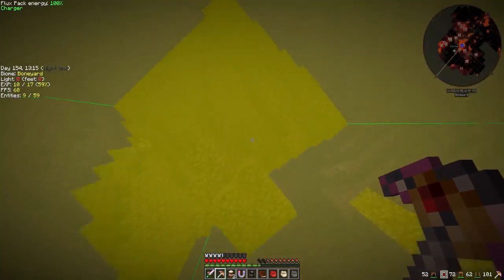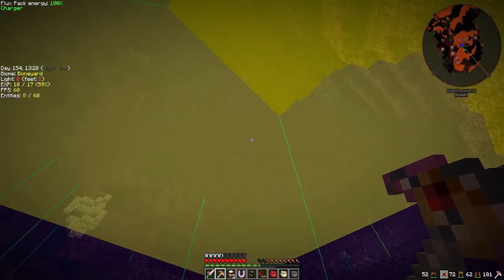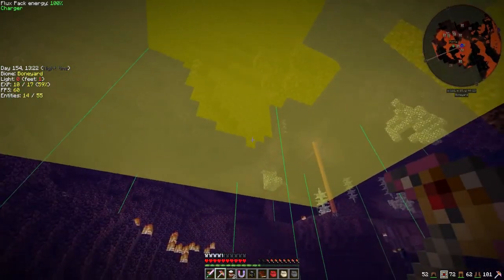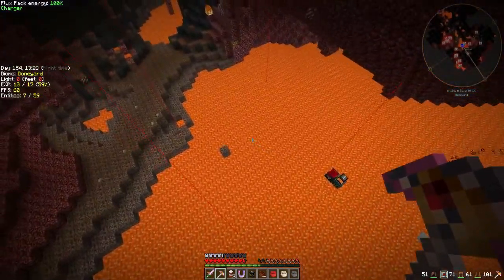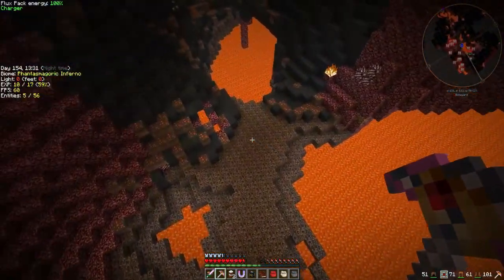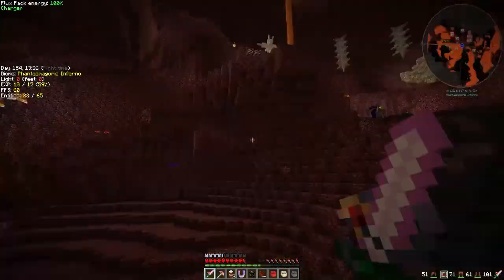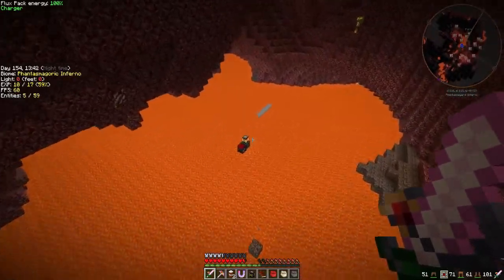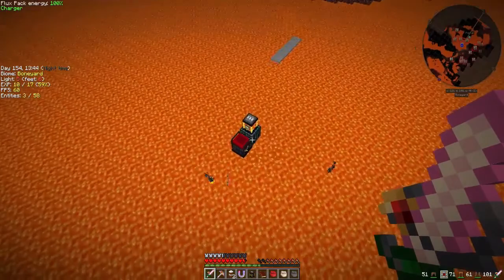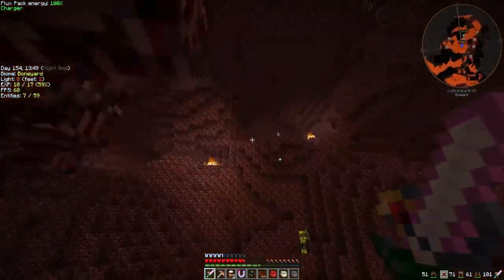F9 — there we go. See, I'm keeping this chunk loaded — actually the quarry is keeping a three by three area loaded, which isn't the worst. Oh my god, I'm going to die — I'm in trouble! Well, burnt in lava now. Where's the portal? There we go. What you should always do is leave the pump there so we can find it later.